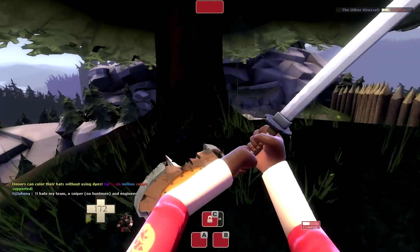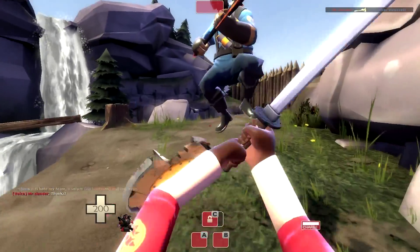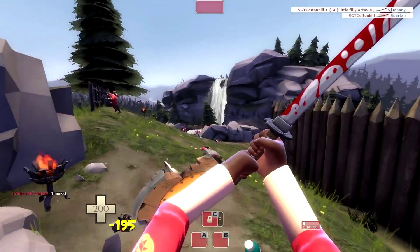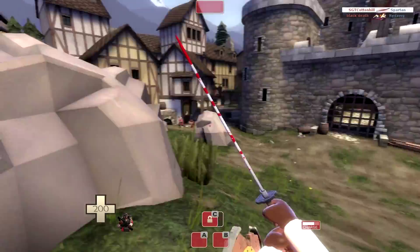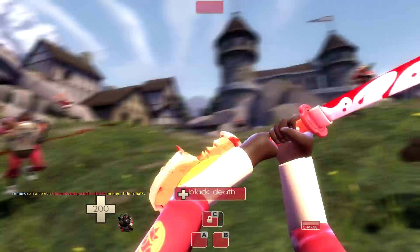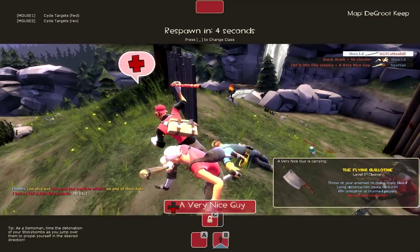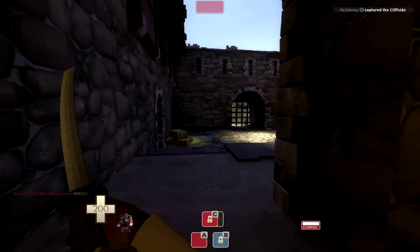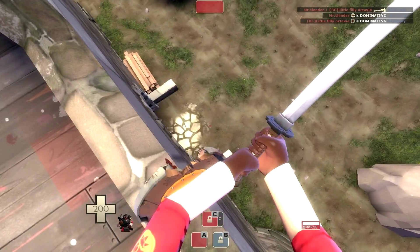If you want to know a little bit about these weapons: the Half-Zatoichi is a sword that has a con called Honor Bound, meaning once you pull it out, you have to get a kill with it before you can put it away. The Bootlegger gives me 25 more health, a little bit more controllability when I'm charging, and it replaces my Grenade Launcher — so that replaced my primary. The Chargin' Targe gives me a couple seconds of charging and some explosive and fire resistance.